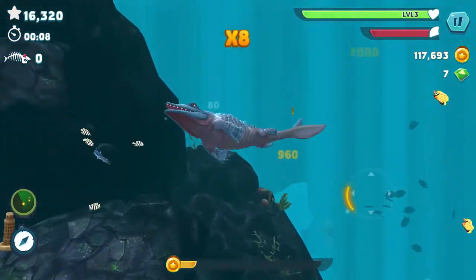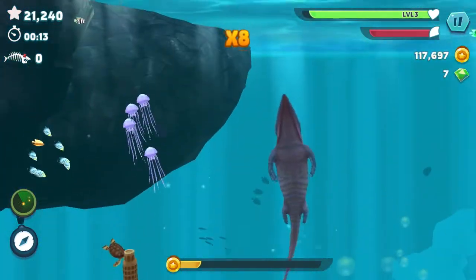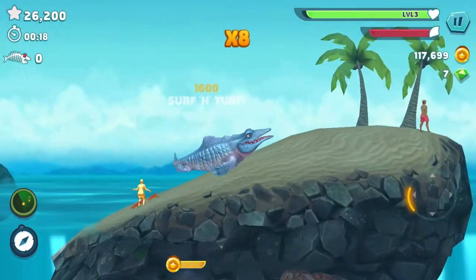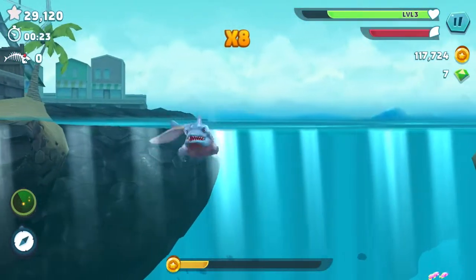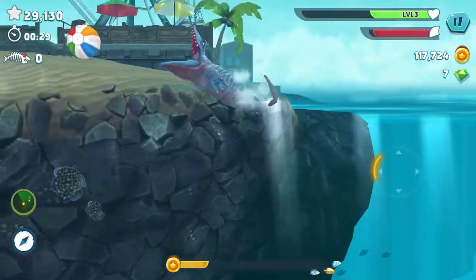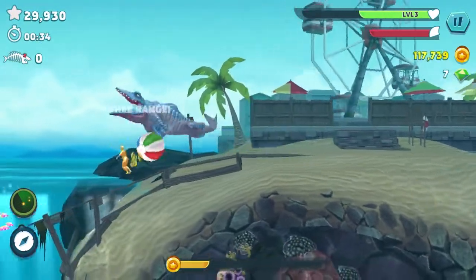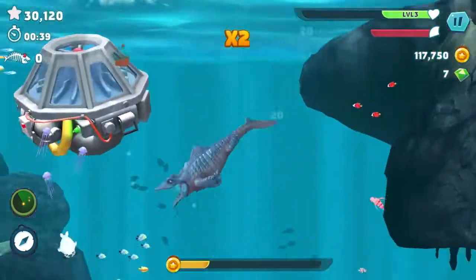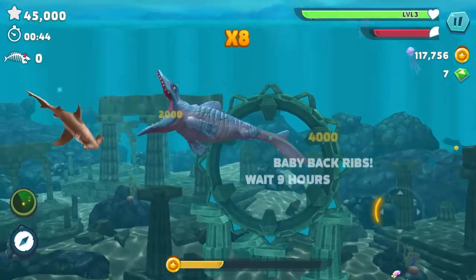So the Mosasaur is apparently smaller than the Dunkelosteus in the game, but back in the day it was like a million times bigger than the Dunkelosteus. It's also smaller than the Megalodon in the game, though I think it was actually smaller than the Megalodon in real life too, but it was a lot bigger than the Dunkelosteus back in the day.